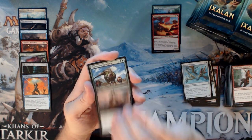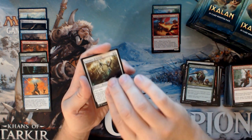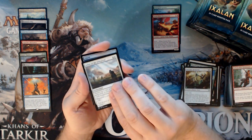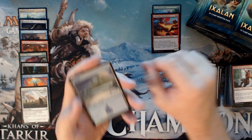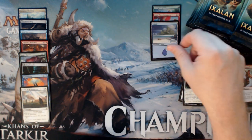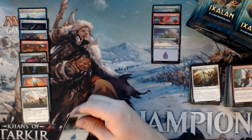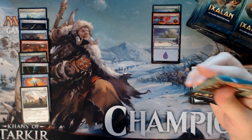We have a Vicious Conquistador, a Foil here, Thundering Spineback, Emissary of Sunrise, and an Ashes of the Abhorrent. Terrible card and I hate pulling it. Foil Island — I like Foil Lands. I know a lot of people scoff, but they're alright. I just realized other than the Gateway Plaza I didn't have a Foil Land in this box.